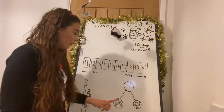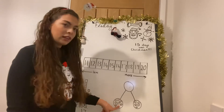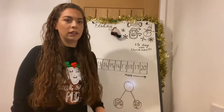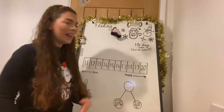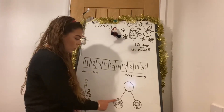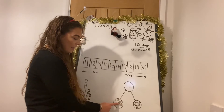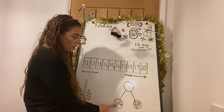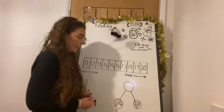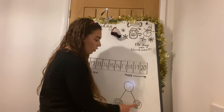Over here I've got lots of children — these are some boys that have been on the nice list and these are some girls that are on the nice list. Let's see how many we've got. Count with me: one, two, three, four, five, six, seven. We've got seven here. Let's see how many we've got over here: one, two, three, four, five.